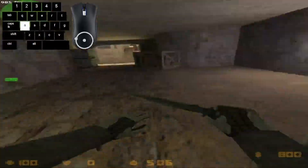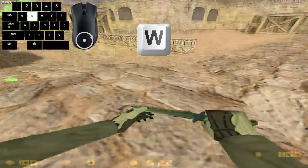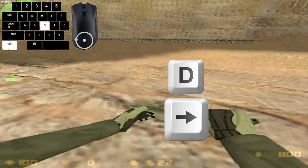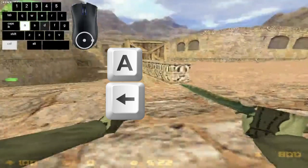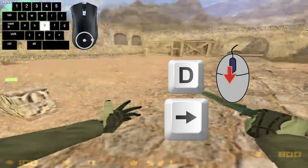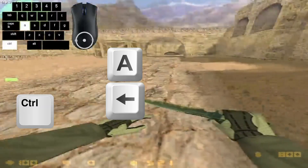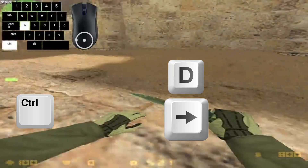Let's see this in slow motion. I scroll, look right while holding D, and let go of W, then press Control as I'm hitting the ground. I scroll, look left while holding A, then Control as I hit the ground again. I scroll again, look right while holding D, then Control. Keep in mind you have to do all of this in less than a second, so you have to be fast.